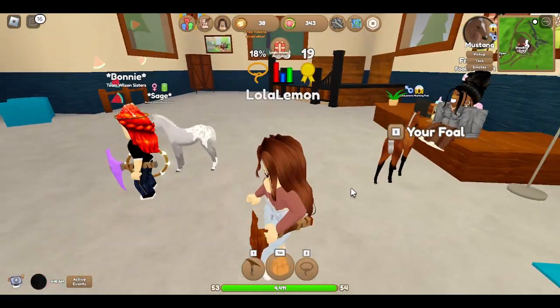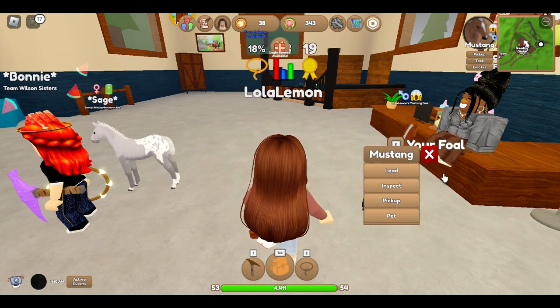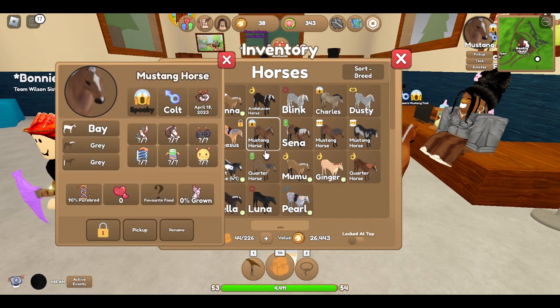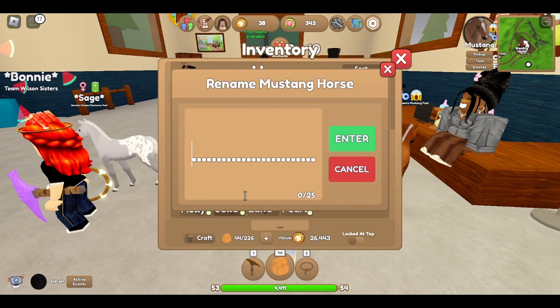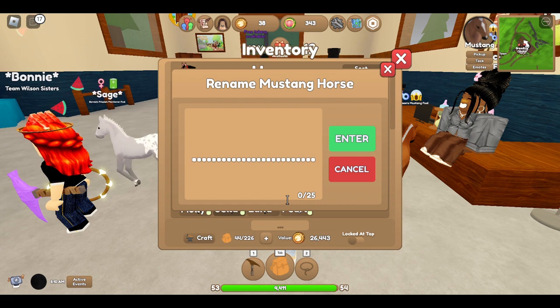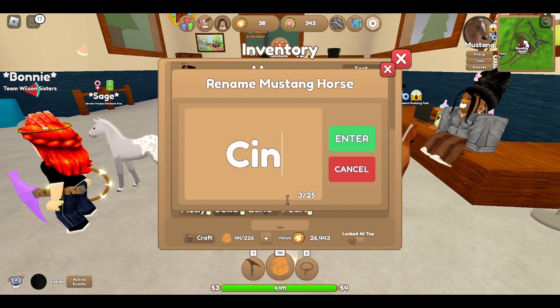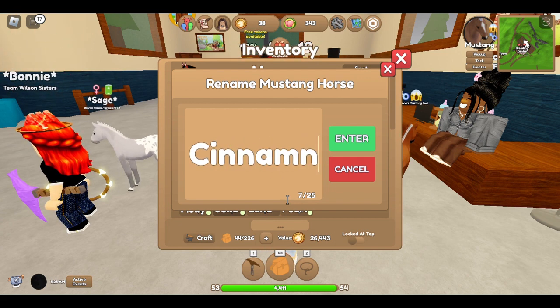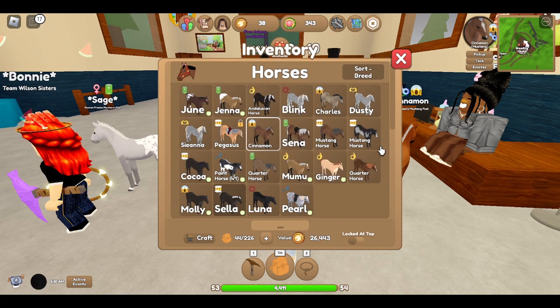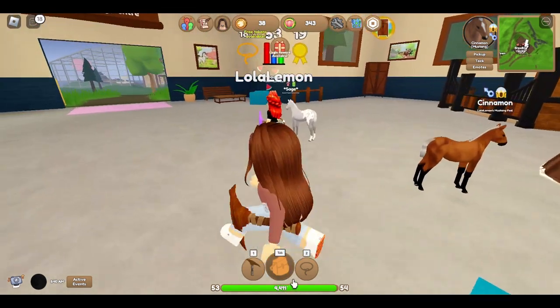I love this! I want to name it - I need to think of a name though. It's a mustang foal. What should I name him? It's brown. I think I like Cinnamon. I kind of forgot how to spell it but I'll do this spelling and see if it gets accepted. Yes! All right, Cinnamon it is.